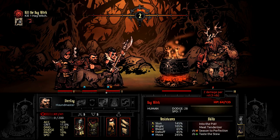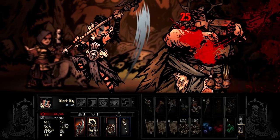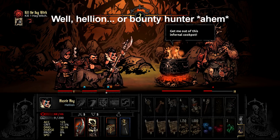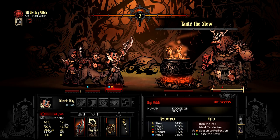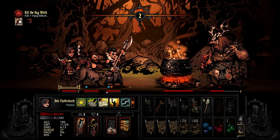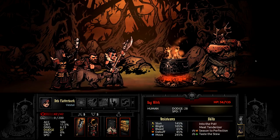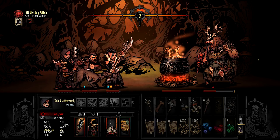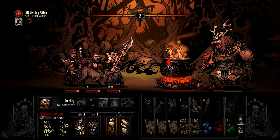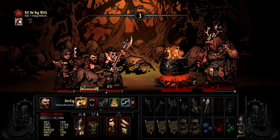The cooking pot isn't her only weapon, so let's talk about the three attacks she uses while she's boiling your favorite Hellion to death. Meat Tenderizer is an attack that does a small amount of physical damage to every member of your party. Most of the time you can heal through this with no problem, but if she uses it right after someone comes out of the pot with zero health, you can pretty well count on a check to see if it's a death blow. This attack also has an unusually high chance to crit, so there's a decent chance that multiple party members will take stress as well. And that stress can really add up because both of her other attacks are guaranteed to do stress damage if they land.